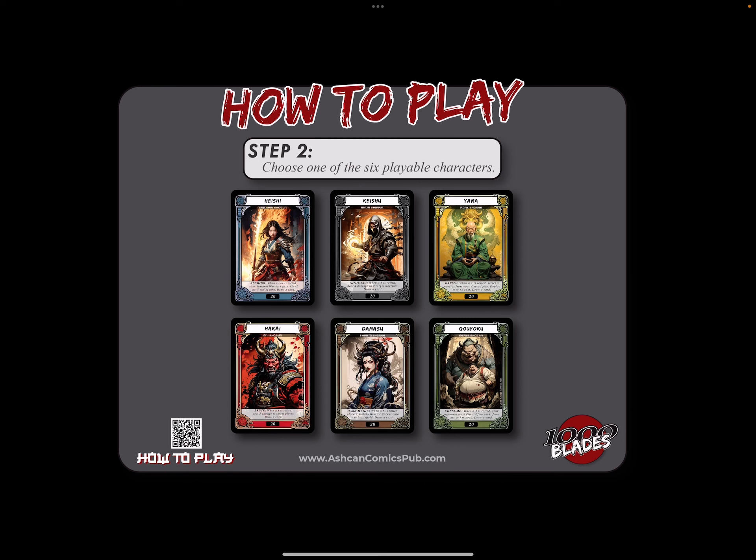Then, choose from the six possible playable characters. For this example, we're going to do ninjas versus Shibito. Shibito is like the undead, so it's Keishu versus Damasu.